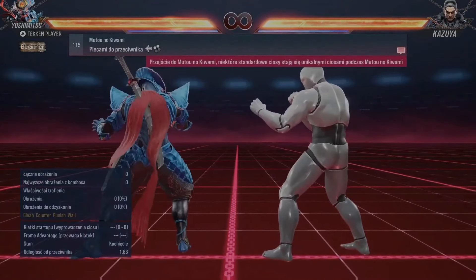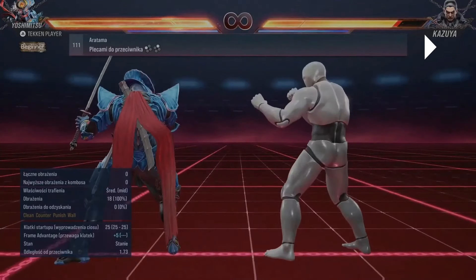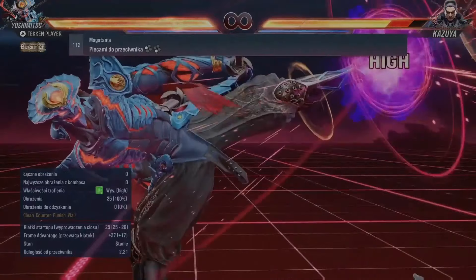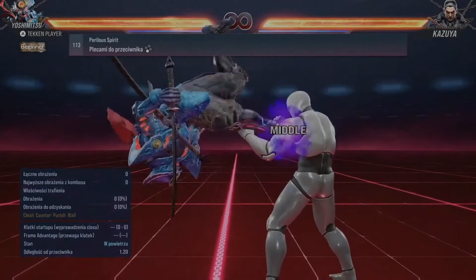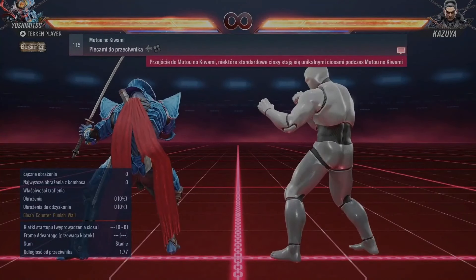Down 1 - what is this? I don't get the point, is that a parry or what? Like you can go into parry by back 1+2 - kiwami, kiwami.